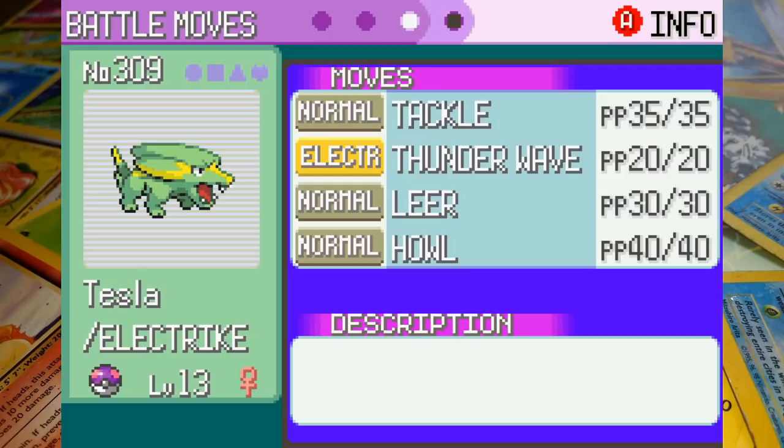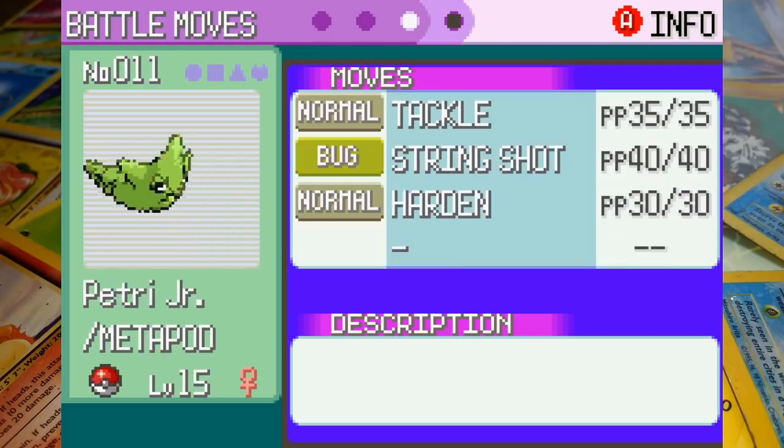Tesla's moveset is made up of Tackle, Thunderwave, Leer and Howl. On a very rare occurrence in random card challenges, Petrie Jr. actually gets to return for a second battle. Since you saw her last she's evolved and learned the move Harden.